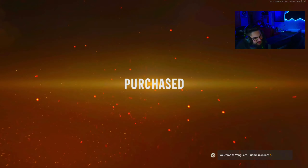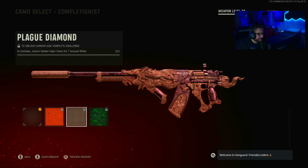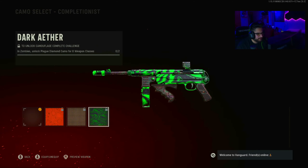All this for 2400 COD points. Here we got gold, diamond and atomic — damn, that looks sick. Golden Viper, plague diamond, dark ether. Oh, that's cool. And we got the MP40 gold, diamond, atomic. Nothing looks different here — Golden Viper, plague diamond, dark ether. They're really stepping up the skins, I gotta say.